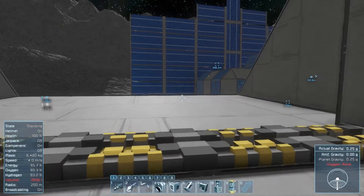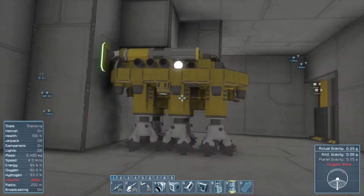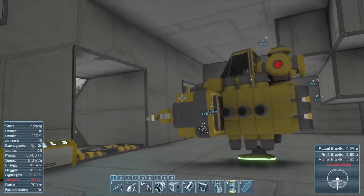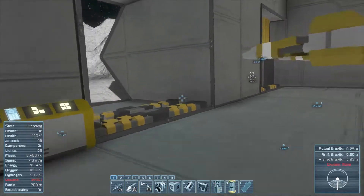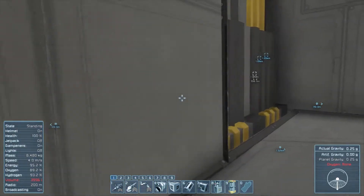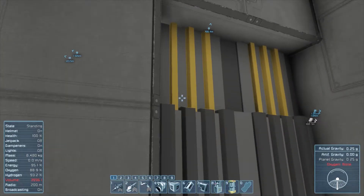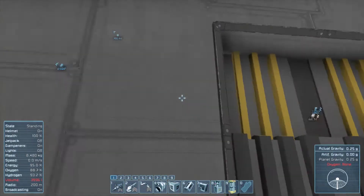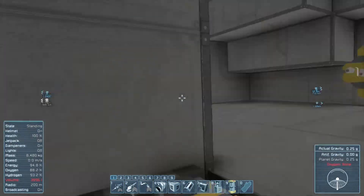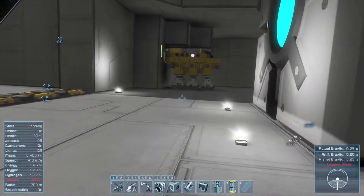I'm here in the main hangar bay area and I've brought my ships in to do a mock-up and figure out the size I'm working with. After looking at this I think one of the modifications I'm going to make is swapping from these two smaller doors to one bigger, maybe three or four wide hangar door, because Rob here just barely fits through.